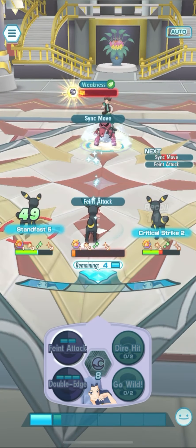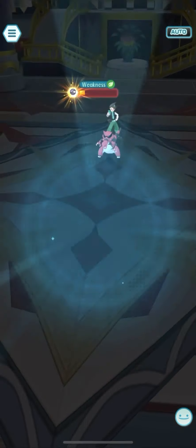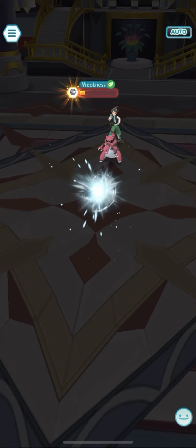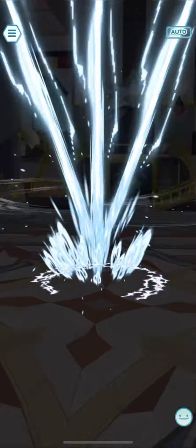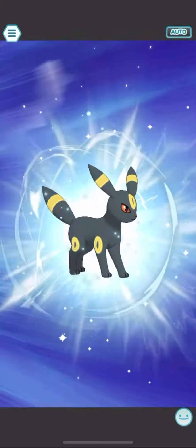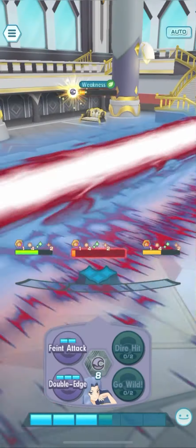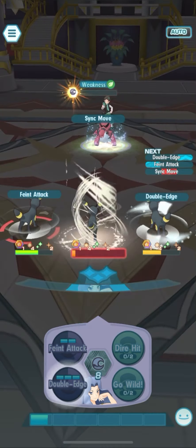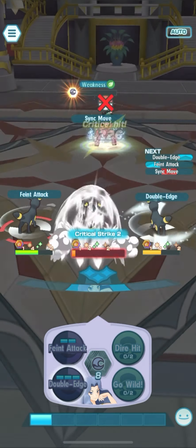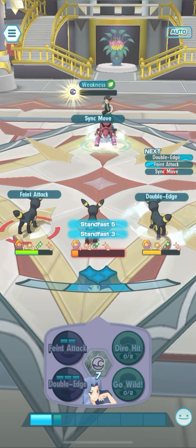This is really close — my Umbreon was very weak. We had the Unity Attack left here to take damage from the Crocodile, so that once we get the Unity Attack, the Crocodile should be weak. Alright, and to finish it off, a Double Edge from me — not bad of a recoil there — and GGs.